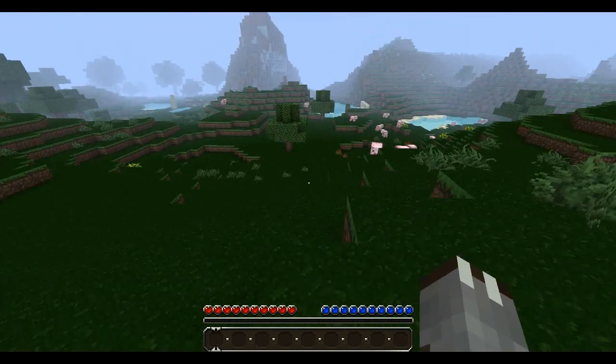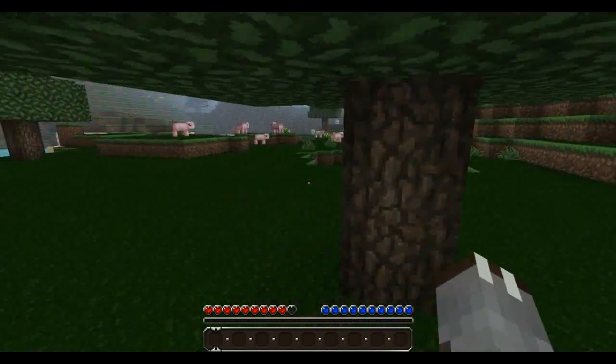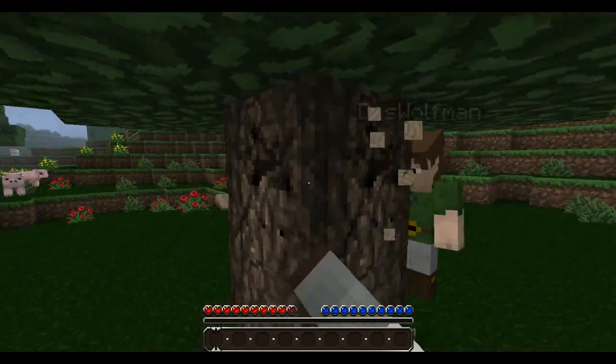Okay, to start Minecraft you have to cut down wood. So that's what we're about to go and do. Now to get wood, you simply have to — punch it. Yep, you have to punch trees to get wood.